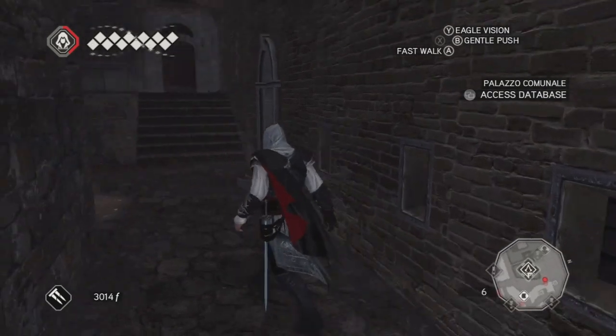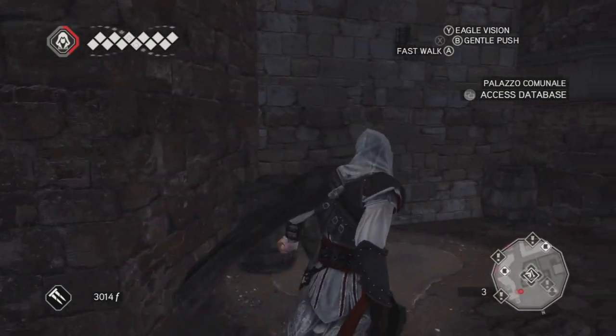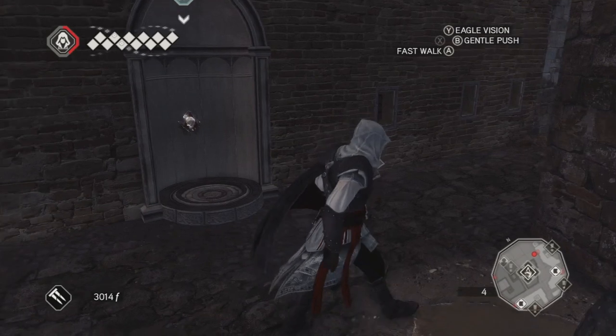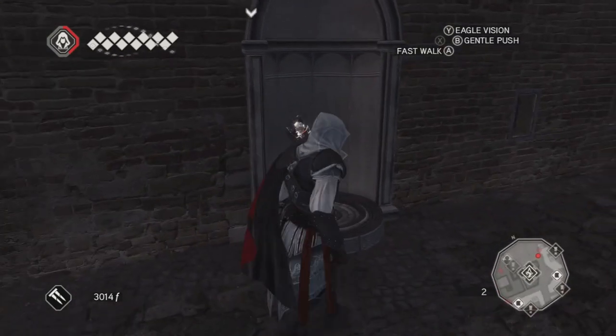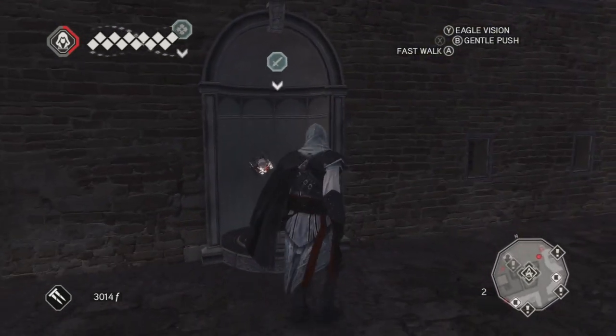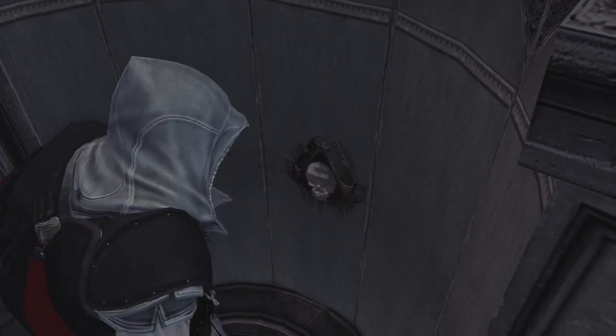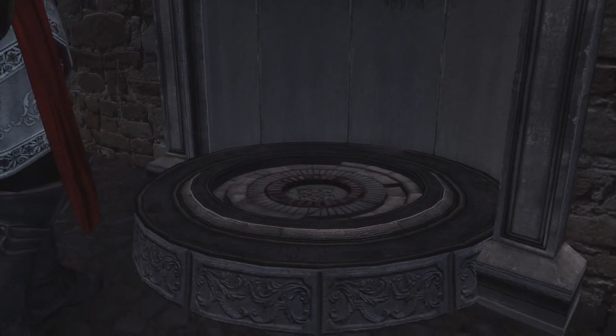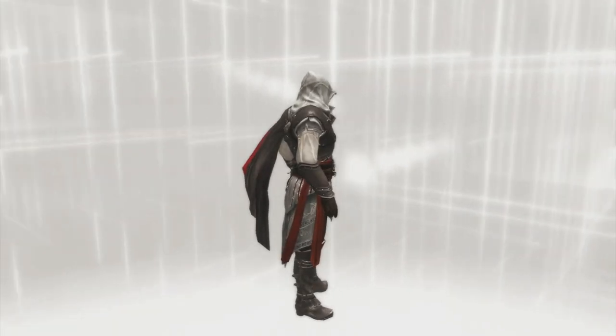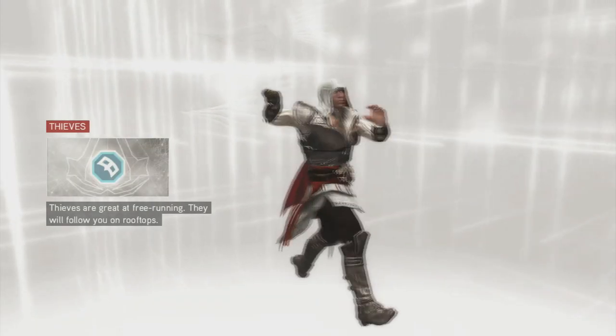Ladies and gentlemen, welcome back to Assassin's Creed: The Ezio Collection. This is Assassin's Creed 2. We're doing another Assassin's Tomb — one of my favorite mission types — so I'm going to continue doing the guides for these. We're in our second one here in San Gimignano, the Tuscan countryside. You come here to kill Vieri de Pazzi in sequence 3, and you come back to kill the Pazzi conspirators in sequence 5. So it's a good time to do this tomb — I'm in sequence 5 at the moment.